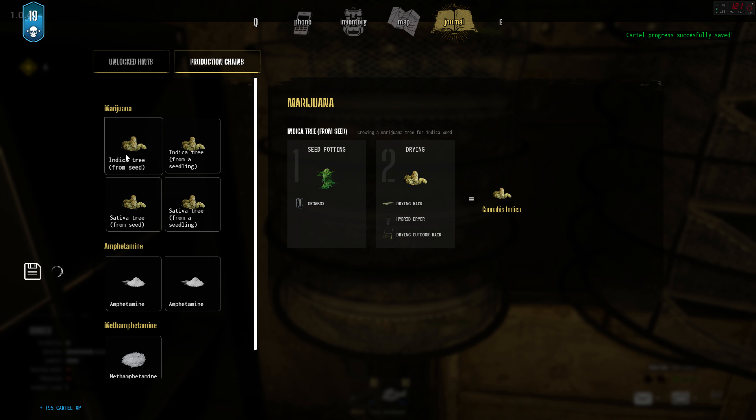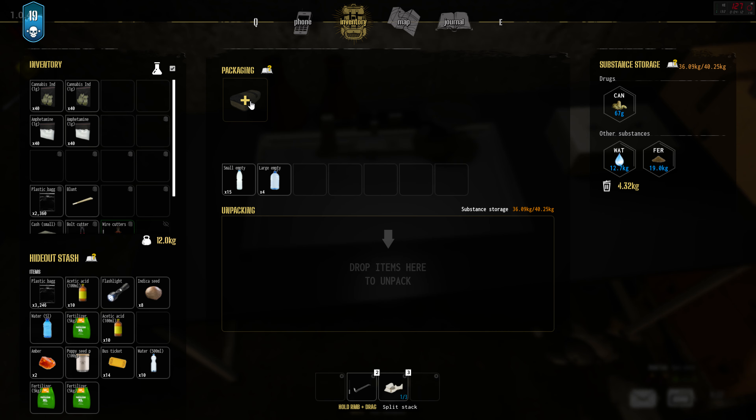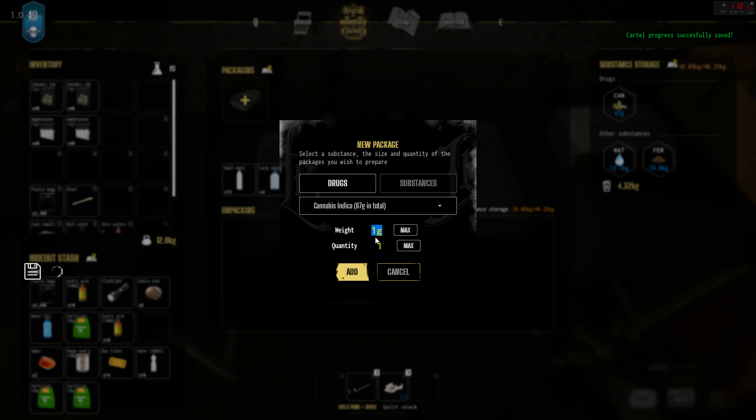As far as this journal that tells you the production recipes - I was under the impression for the longest time that you needed to have everything listed. For marijuana, for the seed potting, number one the grow box is obviously essential. But for number two you have three different methods: the drying rack, the hybrid dryer, or the outdoor drying rack. Since this hideout came with the hybrid dryer, that's what we're using. They are listed from top down but not necessarily least efficient - the hybrid dryer is the most efficient. With amphetamines it confused me too because I thought I needed all of the equipment for soaking and all of that equipment for the thermal - that's not the case. You need one equipment for soaking and one for thermal from what is listed.